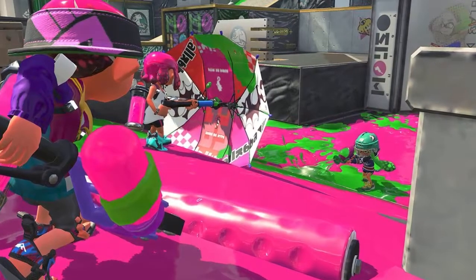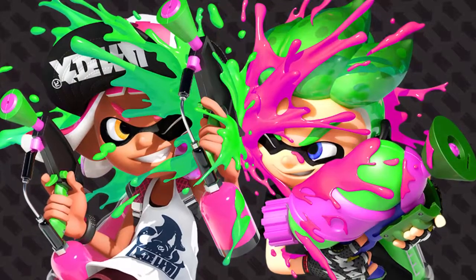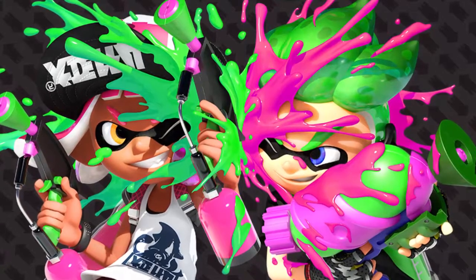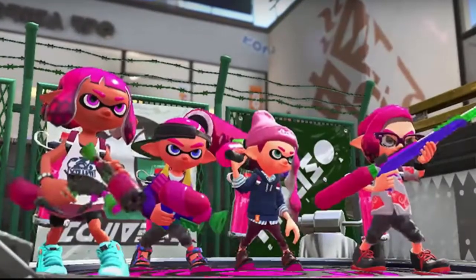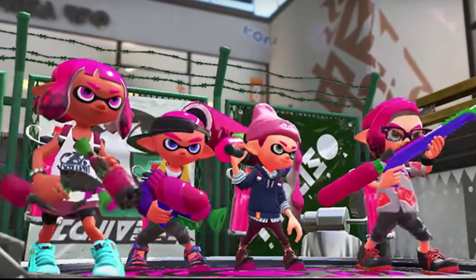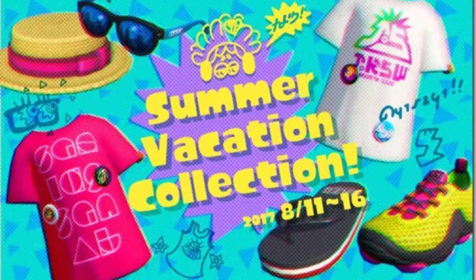Players can purchase the Splatbrella using their in-game currency from Ammo Knights. Along with the new weapon, Splatoon 2 players also have a chance to pick up some summer attire. The game's official Japanese Twitter account announced that a line of summer-themed gear will be highlighted in SplatNet 2 from August 11th to 16th. The summer vacation collection doesn't appear to include new items, but it does feature some stylish beachwear such as sunglasses, flip-flops, and straw borders for players to add to their wardrobe.